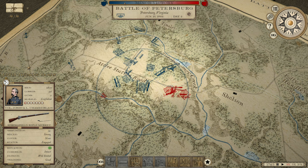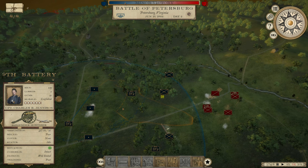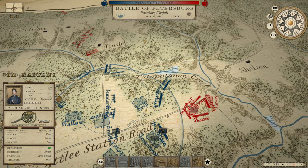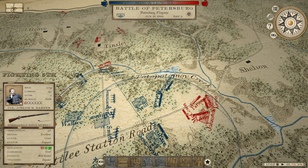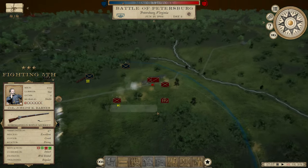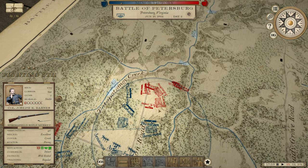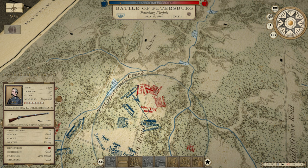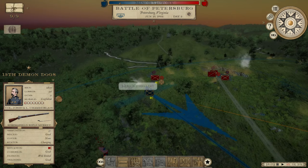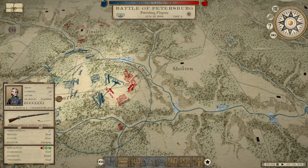I've inflicted 2,600 casualties now. Let's go ahead and speed up. It's 6 o'clock in the evening — we might not finish this battle before the day's over. What is Chamberlain doing? Why is he moving over there? Let's charge him into these guys. If I can't control where he lines up, we can at least control who he attacks.